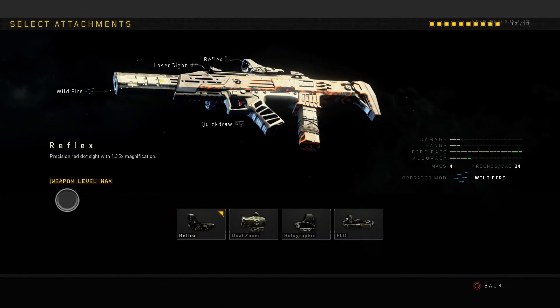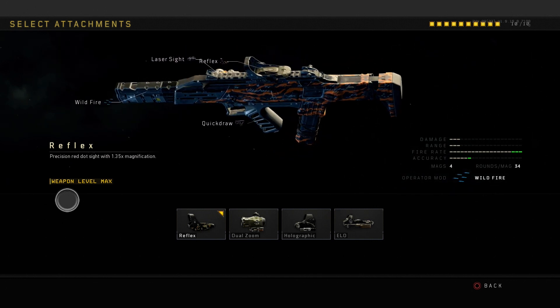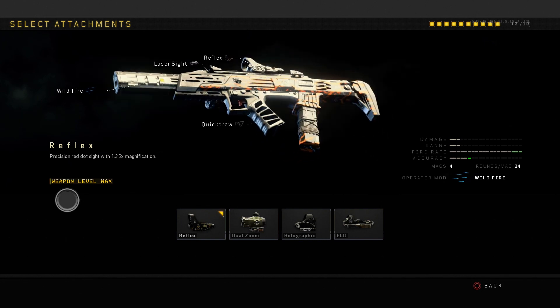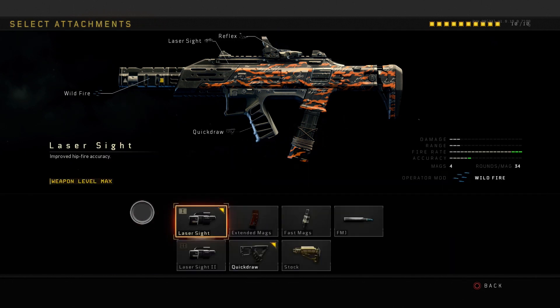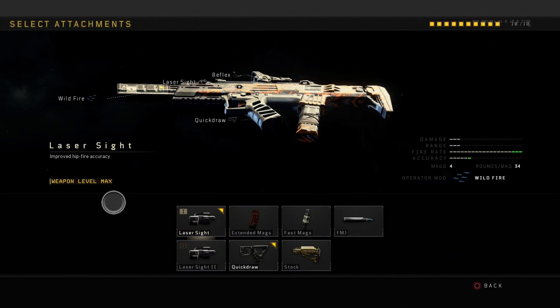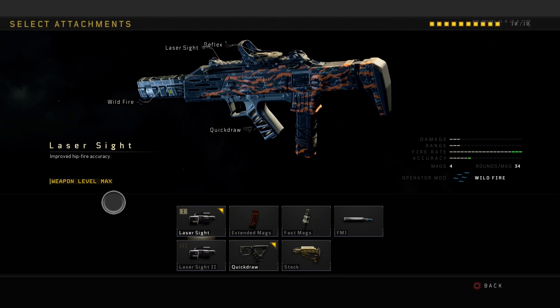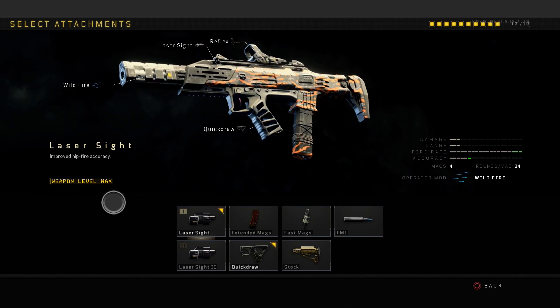As far as the Spitfire, I do have the Reflect sight on it. The other sights you can get on this are the Dual Zoom Holographic and the ELO. Honestly, I don't know why I like the Reflect sight better on this weapon, whereas on most weapons I prefer the ELO sight. As far as attachments, we have the Laser Sight, Extended Mags, Fast Mag, FMJ, Laser Sight 2, Quick Draw, and Stock.